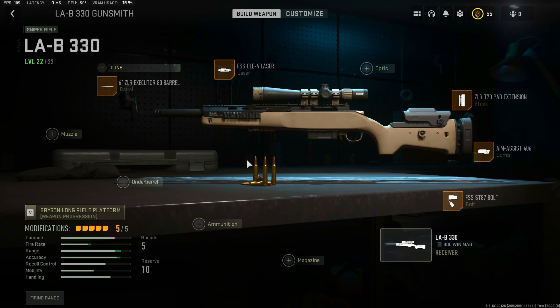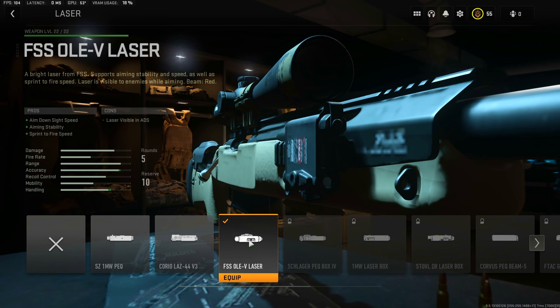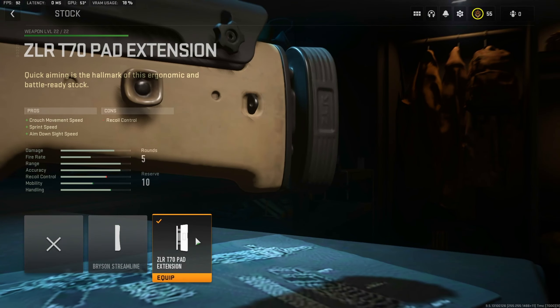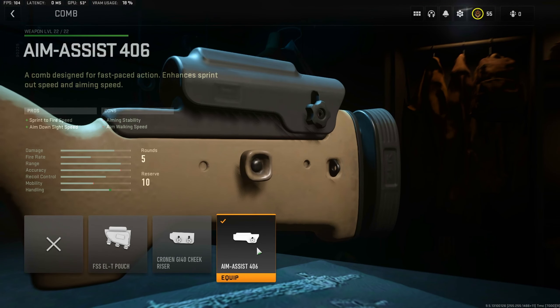What is up guys, it's Instinct here. I'm gonna show you guys what you need for your B330 on max level — what you need if you really want to ADS faster. This is what you want to run: the last barrel, the Executor 80, the V laser on the stock, and the extension on the comb.